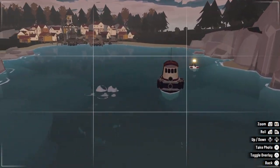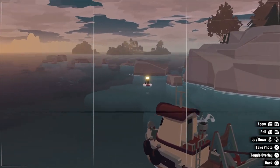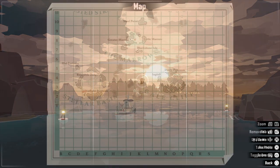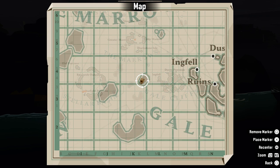Hello, this is PG — welcome back to the channel. In today's episode of the VP Guide, I'm going to look at Dredge. How do you take photos in Dredge? Well, first things first, you need to have a camera. Obviously to get that, you need to head to this location on the map and do a basic quest.